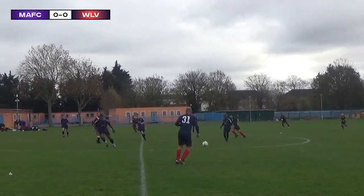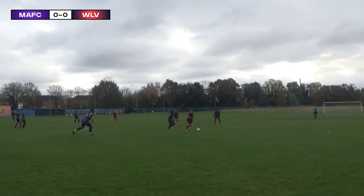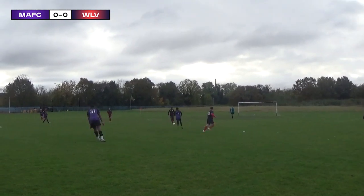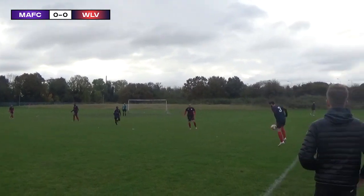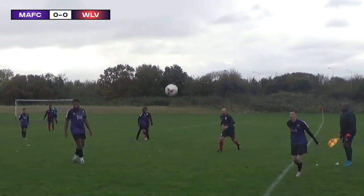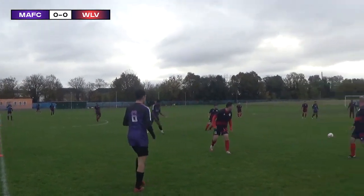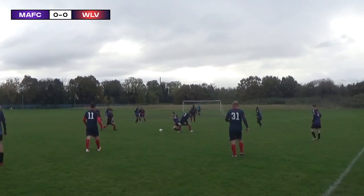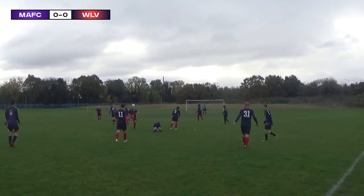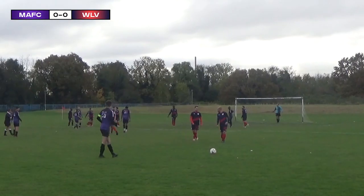West London Vets do get us underway. There is a bit of a kit clash, I can't lie — I can only tell them apart by the red socks, if I'm honest. West London Vets playing around the back and trying to get out, but Arch using that press very, very well. It's a throw-in taken by Yorkie, back to Felipe. Felipe shifts it into Oli, and Oli takes on one man and gets fouled. And it's a Millennium Arch free kick in a very good area.